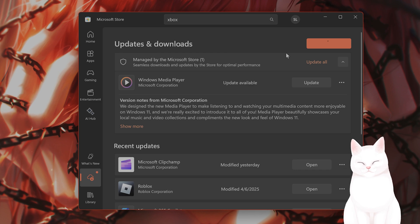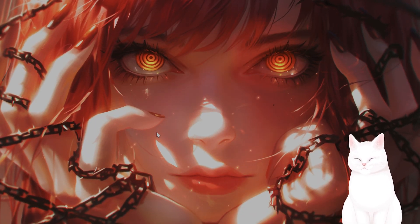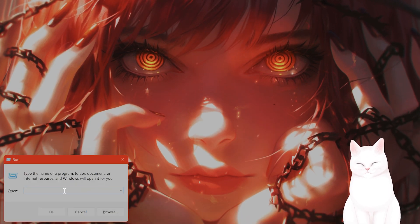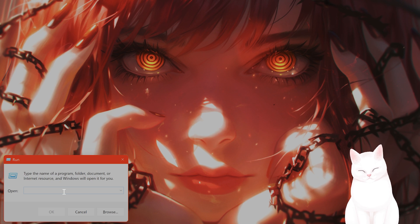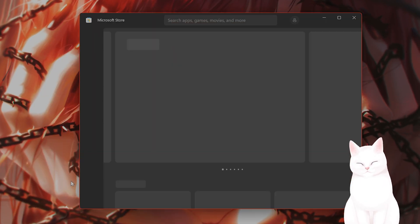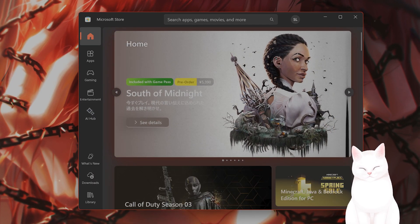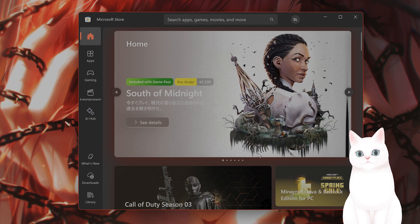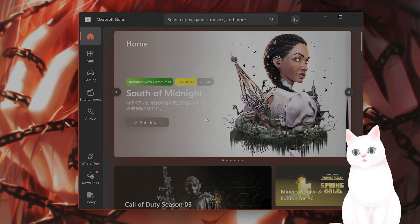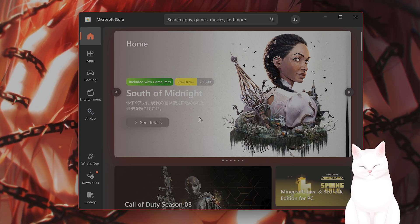The next thing you want to do is clear the Xbox app cache. Press the Windows button, then press R or the search button, and type in Run. Type in WSReset.exe and press Enter. A blank command prompt window will appear, and then it will clean the cache and close. This will open the Microsoft Store. So what you have just done was clear the cache. From here, try to install the game once again — this should have fixed the issue.